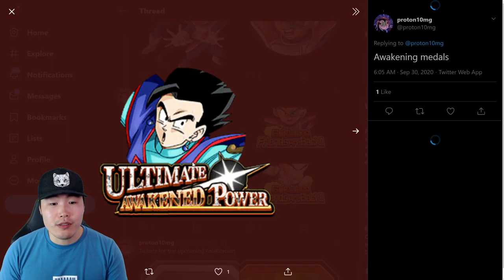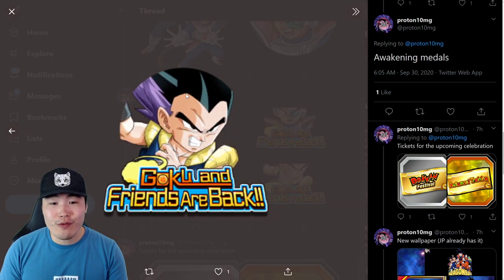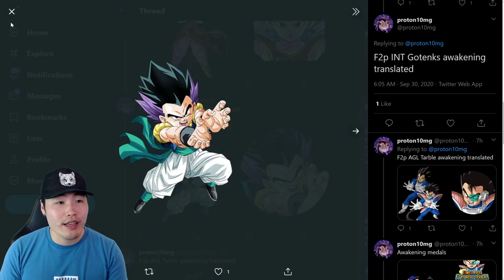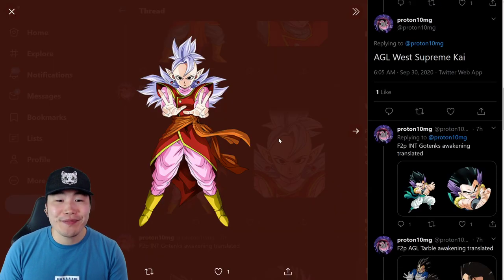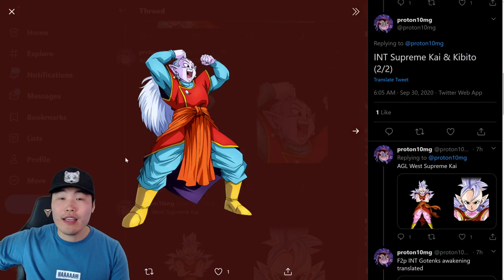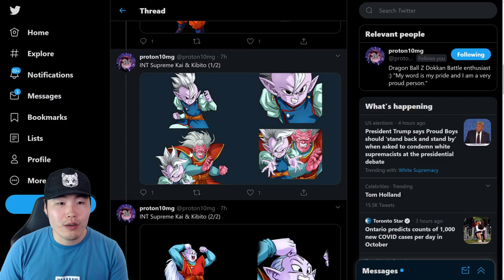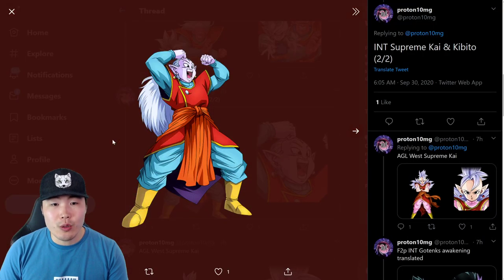Here are some medals. This is the Awakening Medal for Ultimate Gohan, the Awakening Medal for AGL Tarble, and an Awakening Medal for Int Gotenks — meaning these guys are getting Awakenings. The AGL West Supreme Kai is finally going to be getting an Awakening as well, about damn time. And here's the Khabito Kai who's coming with Gohan on the banner as the secondary unit — there's Supreme Kai and Khabito, and just Supreme Kai by himself. There's the SSR art, the TUR, and the fusion into Khabito Kai.